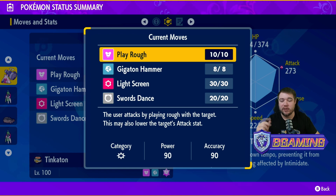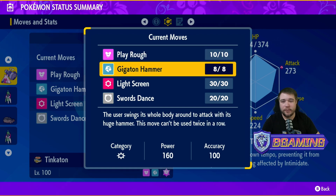Now let's get into the moves. We have Play Rough, Gigaton Hammer, Light Screen, and Swords Dance. You're a Fairy/Steel type with very good moves. Play Rough is your best STAB for your Fairy type — it has a chance to lower the target's Attack stat, which is very good because you don't have the best defenses, so if you can get that drop it's a big win.